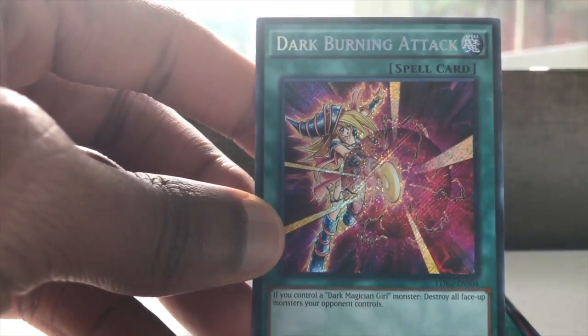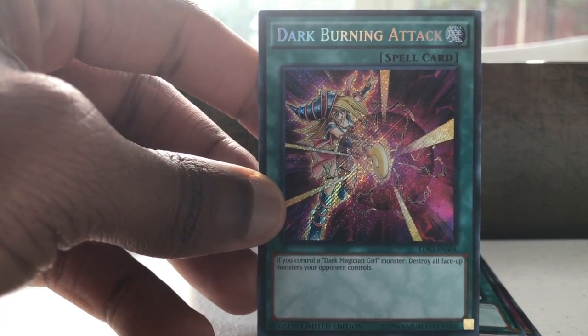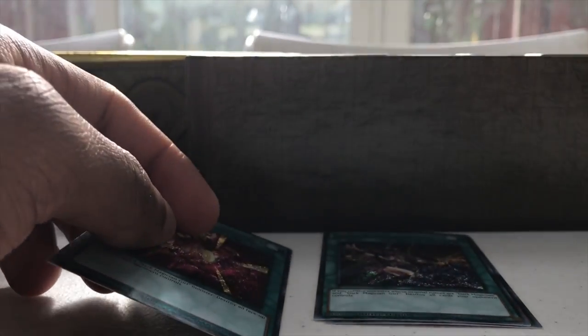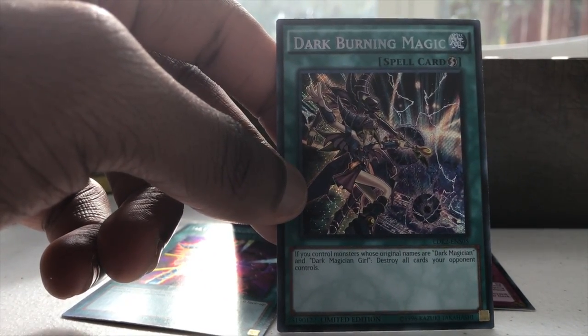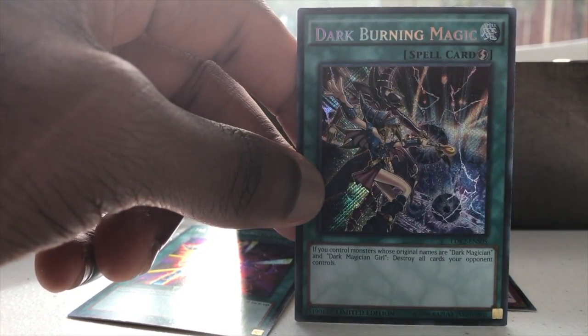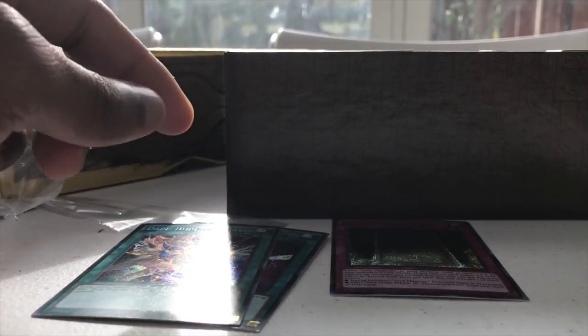That's Dark Burning Attack. If you control the Dark Magician Girl, destroy all face-up monsters your opponent controls. So that's really good if you have her on the field. The next one is Dark Burning Magic — it's another Dark Magician Girl-centric card, from the movie I believe. If you control monsters whose original names are Dark Magician and Dark Magician Girl, destroy all cards your opponent controls. So you have to have both of them for that one.